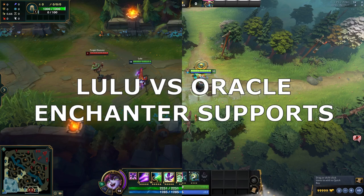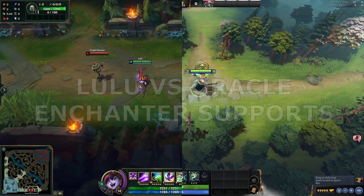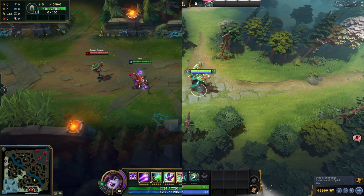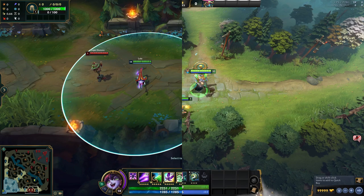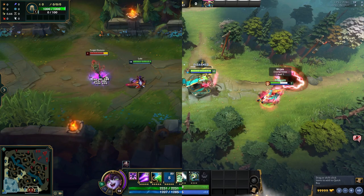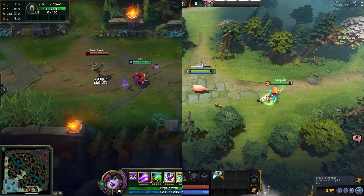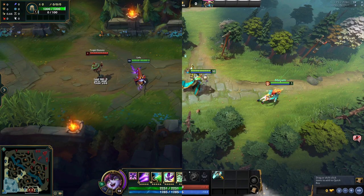Welcome to my new series, where we explore the similarities and differences of roles in both League of Legends and Dota 2 through the lens of mechanically similar characters. In this episode, we will discuss the Enchanter support by comparing the skills and gameplay of the champion Lulu and the hero Oracle. I chose these two supports because they both rely heavily on point and click spells with multiple effects, which can be cast on both allies and enemies.